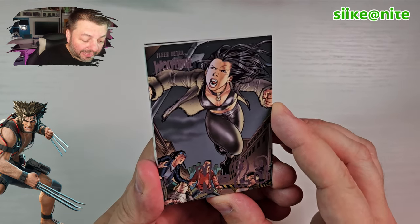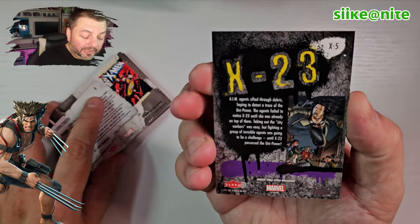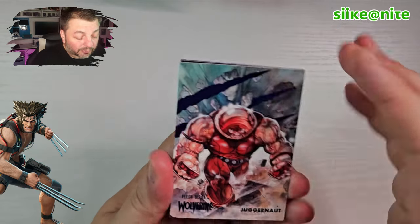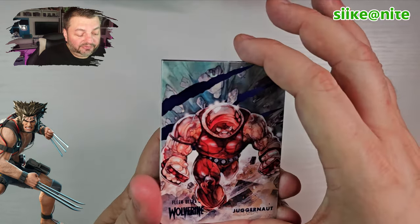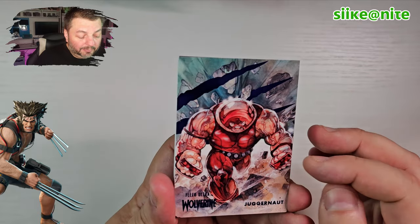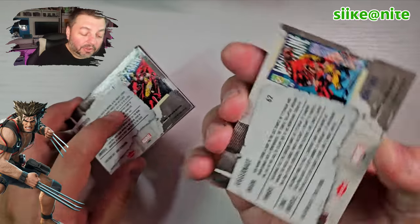This is an insert set that focuses on X-23, which is really cool. Laura is an awesome character and I know there's been rumors about her maybe being in the new Wolverine and Deadpool — but who knows, rumors are rumors, I never go off of rumors. But look at this — a blue Juggernaut. That'd be cool to get in red too — it would have an autograph. He looks great; I love Cain Marko. He's a great character.